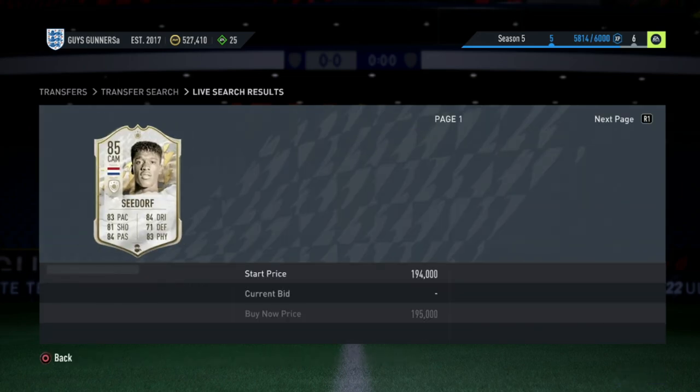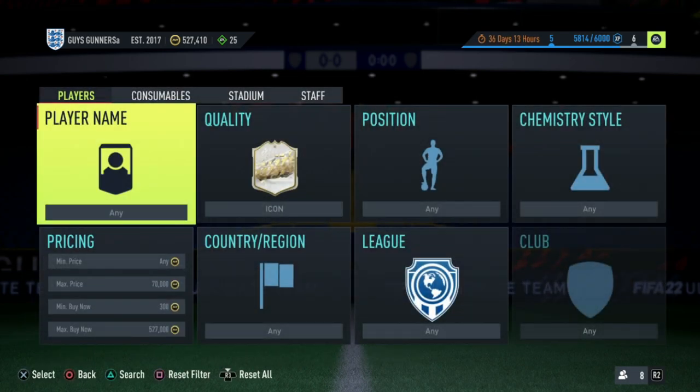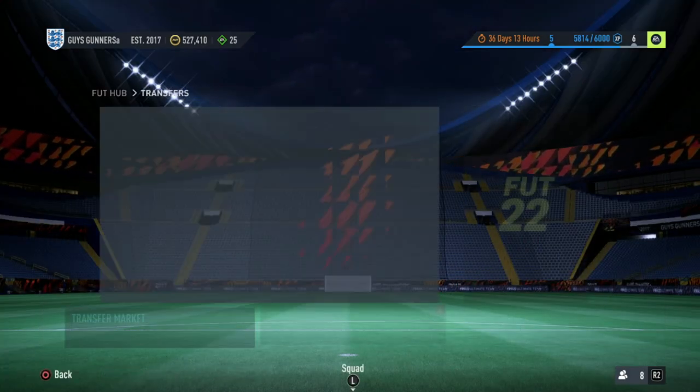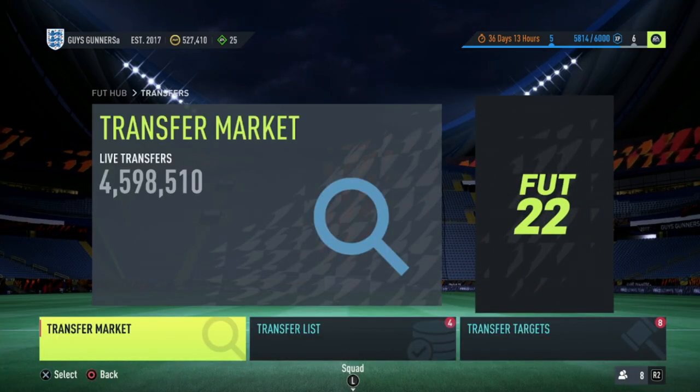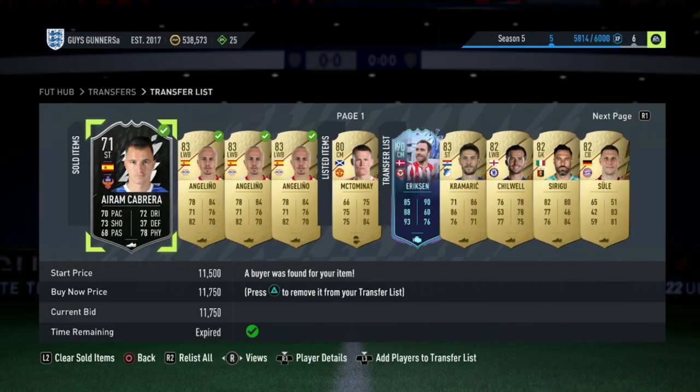Anyway guys, that is going to be the four best trading methods in FIFA 22 to help you guys make your first 1 million coins. If you guys do find the video helpful, please make sure to drop a like and subscribe for more of my FIFA 22 content. You can also join my Discord server, the link to which is in the description. Thanks guys for watching, I'll see you in the next video. Peace.